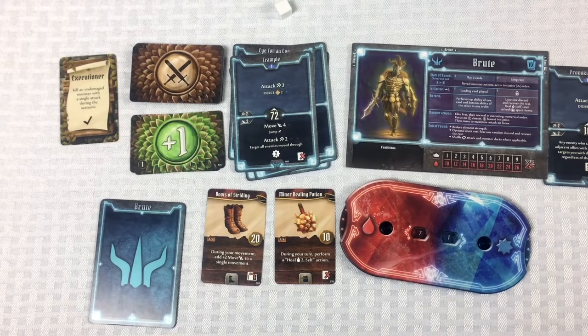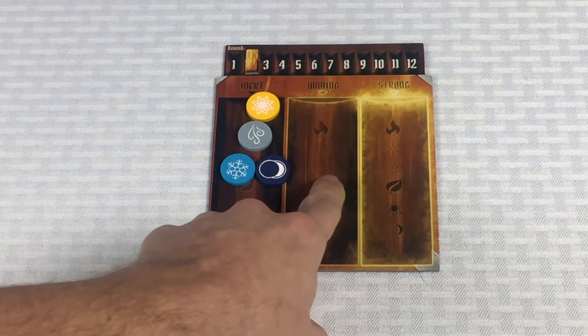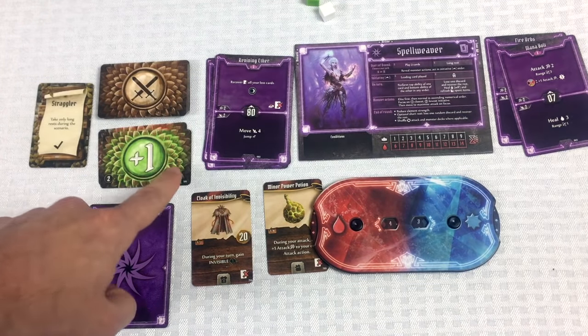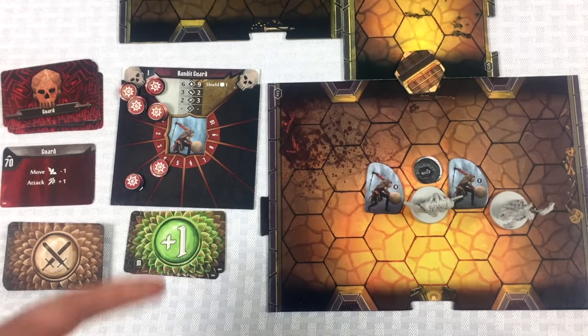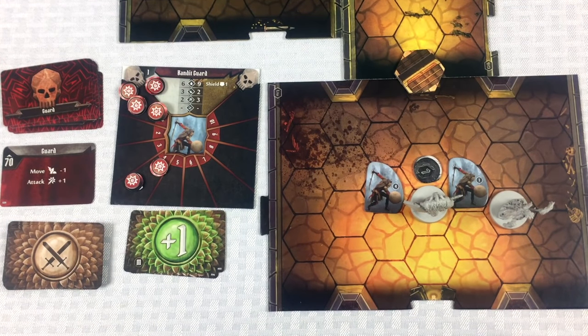End of round two: lower element strength by one, check attack modifiers for reshuffles — no one needs to reshuffle. Not short resting either character. On to round three.